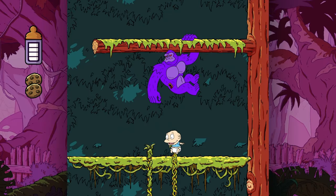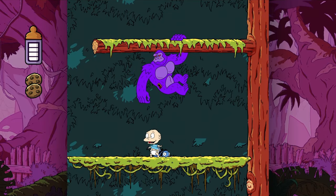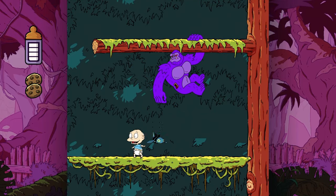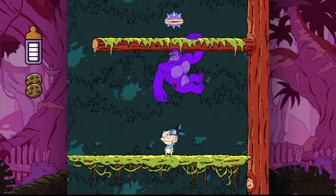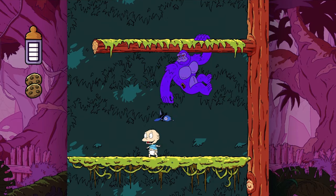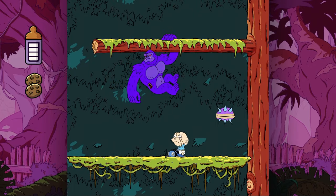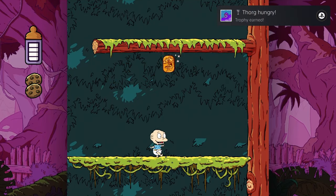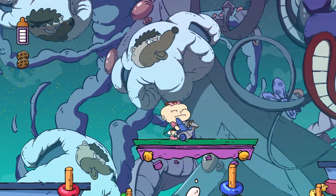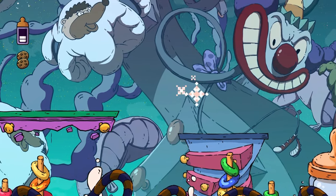All boss battles feature iconic enemies from the TV show, and even some of the regular enemies too. Depending on which character you choose to play as, you'll get little boosts to stats which will make subtle changes, but all levels can be completed regardless of who you pick. On the easier difficulty, you can switch between characters on the fly, allowing you four sets of health if you actually required it, and as an added bonus, there are no trophies linked to difficulty.